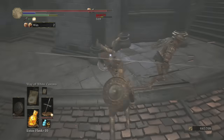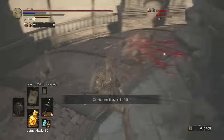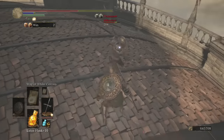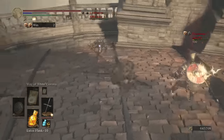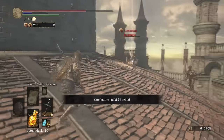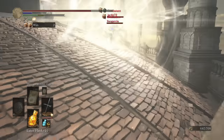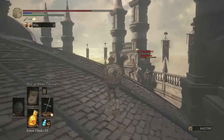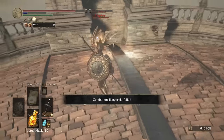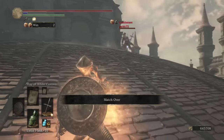In the middle of two ruined sentinels — oh jeez, three. This is pretty hilarious. 519 is not bad. Thought I might get a backstab there. I'm always messing up that weapon art. Wrath. We got full health — that's no good for me. Match over.